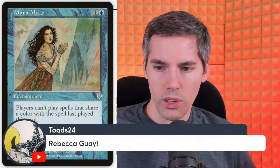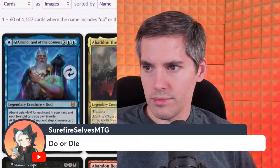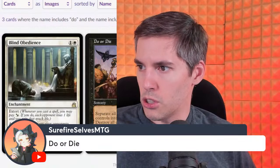Rebecca Gray fan wants Do or Die. Do and Die: black one generic sorcery — separate all creatures target player controls into two face-up piles, destroy all creatures in the pile of that player's choice, and they can't be regenerated. It's another Fact or Fiction-like card but for creatures on the battlefield. The target player gets to choose what lives and what dies — I have a choice for your opponent, you're going to have to pick half your creatures to keep and half to lose, but I'm not going to make that choice for you.